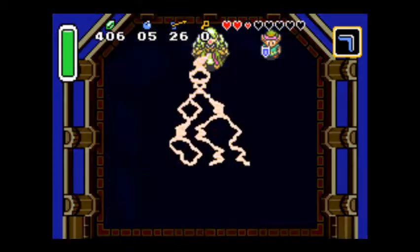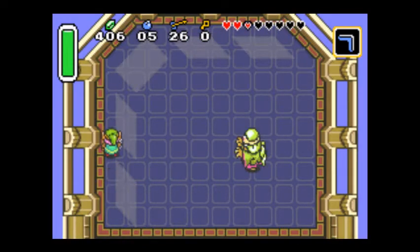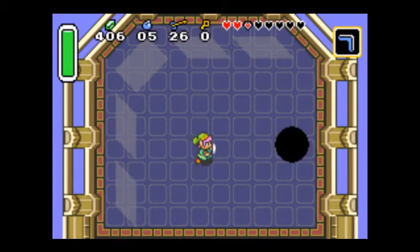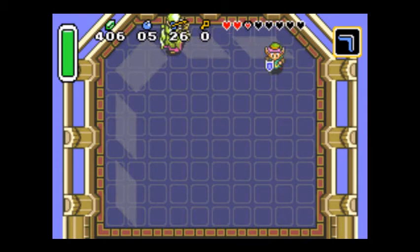When he goes up to the top of the screen like that, he uses lightning — unless he faces you. If he's looking at you, that means he's going to use one of the two projectiles. If he's at the top of the screen and facing you, it's a projectile; otherwise it's lightning. You're pretty much safe from lightning if you just stand next to him.